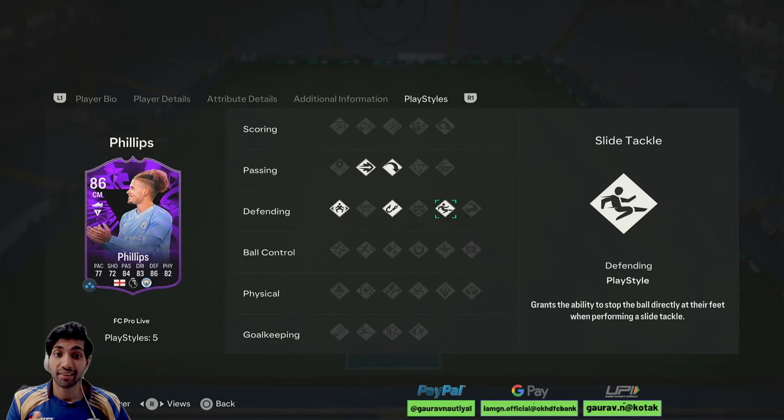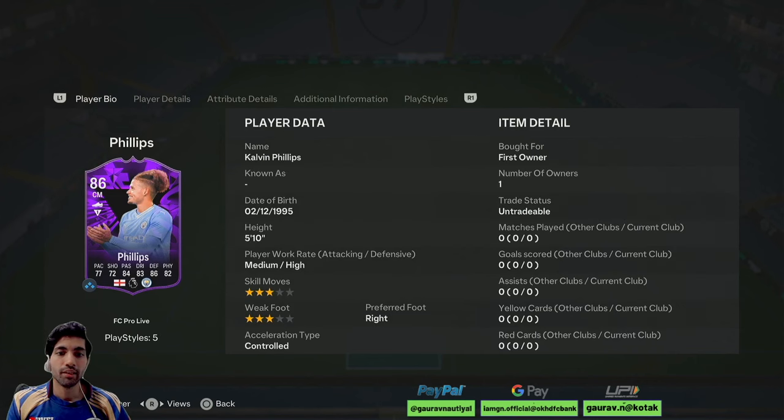He has got these defending traits as well, which is very very nice and very important in the midfield. Right now he can play as a CDM and CM. He has got a medium-high work rate, 5'10" height, 3-star skill move, 3-star weak foot, controlled player and right-footed player.